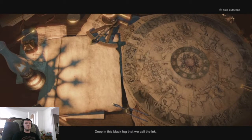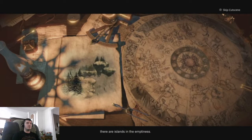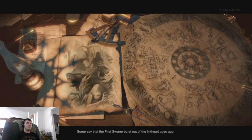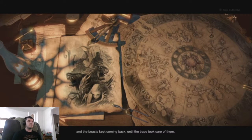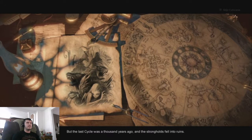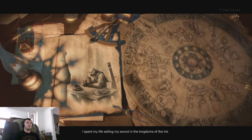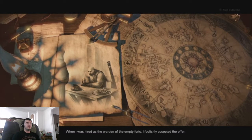Deep in this black fog that we call the Ink, there are islands in the emptiness — places where the ancients built their strongholds to kill monsters. Some say that the first swarm burst out of the Ink hard ages ago, and the beasts kept coming back until the traps took care of them. But the last cycle was a thousand years ago, and the strongholds fell into ruins. I'm a mercenary. I spent my life selling my sword in the kingdoms of the Ink.